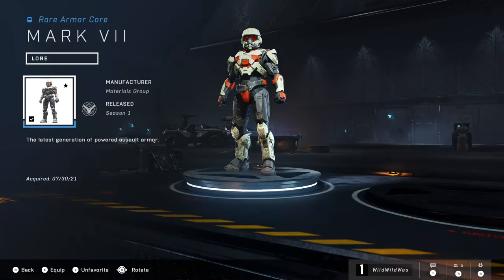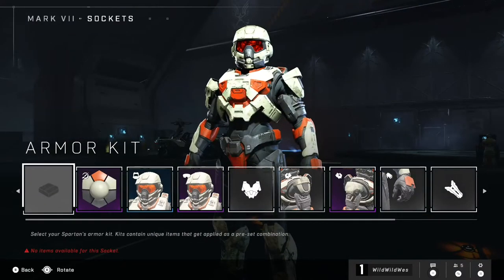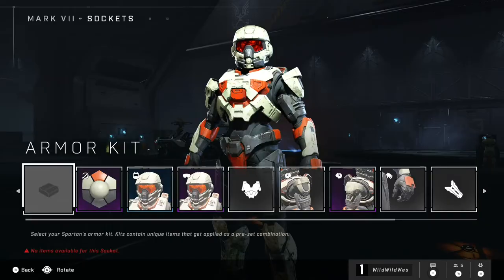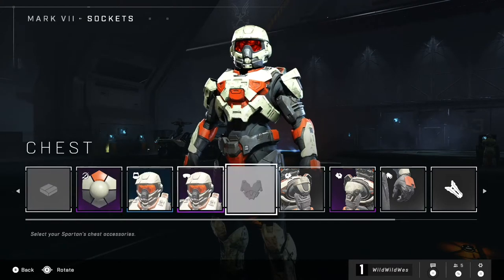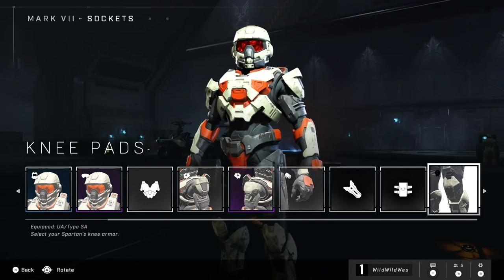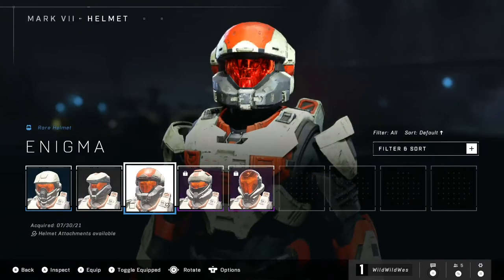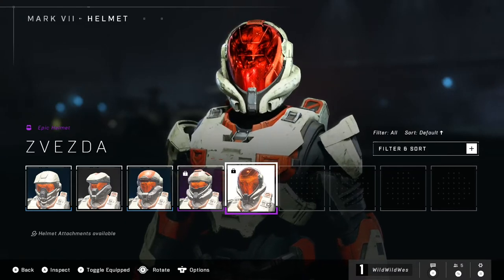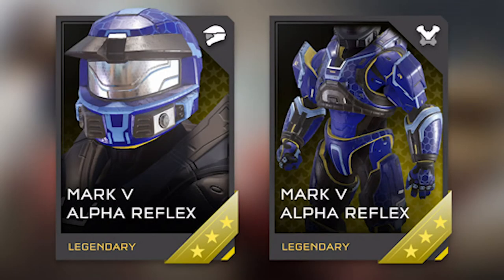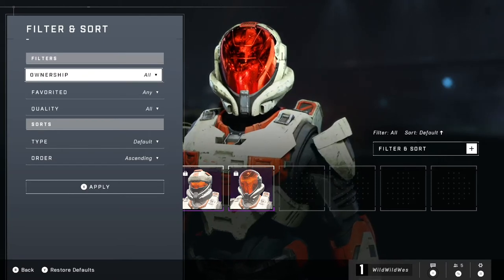Once you do that, click whatever button is mapped to the mod option at the bottom of the screen and you're ready to start customizing your Spartan. In total, the armor has several components: coatings, helmet, visor, chest, left and right shoulders, gloves, wrist, hip, and knee pad options. Armor will hopefully have a quality system with filters like whether you own a piece, if it's a favorite, which season it's from, and its rarity.